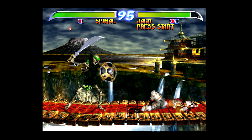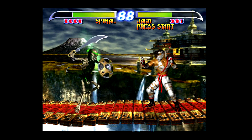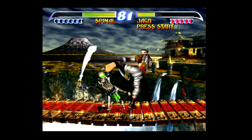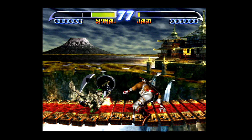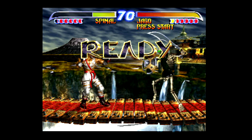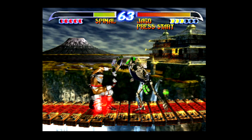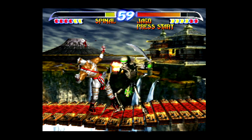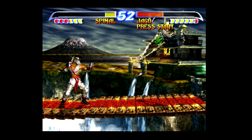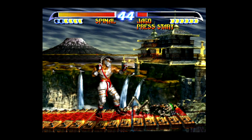Jago — I sometimes have a hard time beating him with Spinal, which is part of the reason I'm doing commentary after the fact. With most of the other characters I can make it to Gargos in one try, but I'd already started recording this video a couple of times and I was tired of saying the same stuff over and over. So I just played and talked after the fact. Right there I was throwing a fireball to bait out the dragon punch, and then tried to do the air double there too.